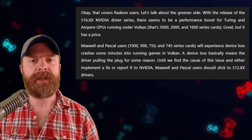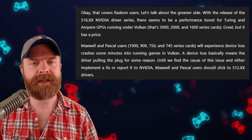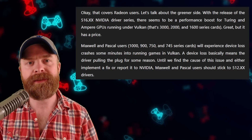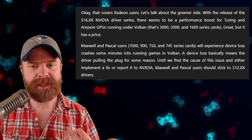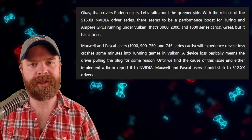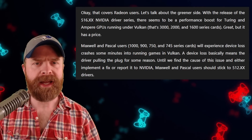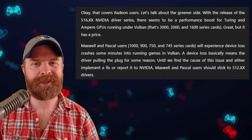Now, if you've got an NVIDIA GPU, things aren't necessarily sunshine and roses either. If you have a recent NVIDIA GPU like a 3000, 2000, or 1600 series, you should be absolutely fine. However, if you've got an older NVIDIA GPU like a 1070 — specifically the 1900, 750, and 745 series — you will have some crashes some minutes into running games using Vulkan. So if you have a slightly older NVIDIA GPU, just make sure not to update your drivers past version 5.12. If you already have, just roll them back — it's not that difficult and I've covered it in a previous video, I'll drop a link in the description below.